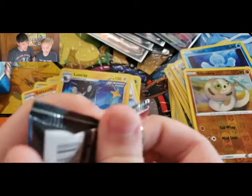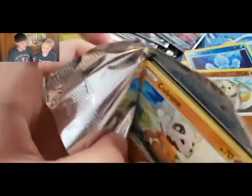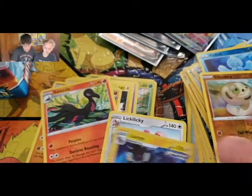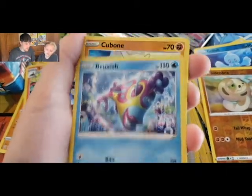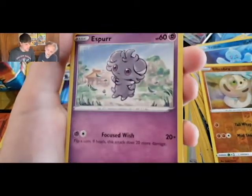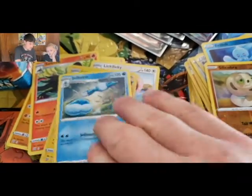Opening an Urshifu pack — our last two are going to be Urshifus. Green code card. Metal Energy, Grumpig, Squirtle, Cubchoo, Frillish, Blipbug, Rolycoly, Espurr, Slandit, and Galvantula. It's the first Galvantula we pulled out of this booster box.